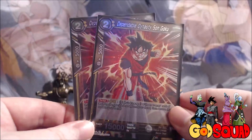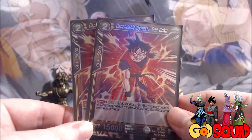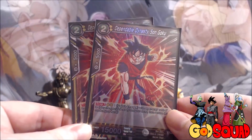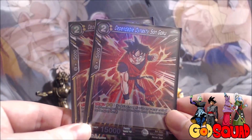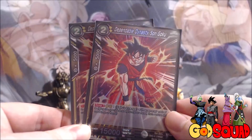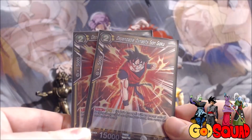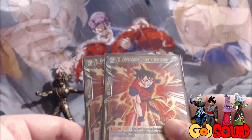I'd rather run four of Gohan and only two of the Dependable Dynasty Son Goku, because the only thing Goku has going for him that Gohan doesn't is 15,000 power. He can attack and do a little more damage, but Gohan can also attack on his own - 10,000 can still do some damage. If you need to attack the leader you can combo once, or just KO a battle card with him. He also has Swap 3.